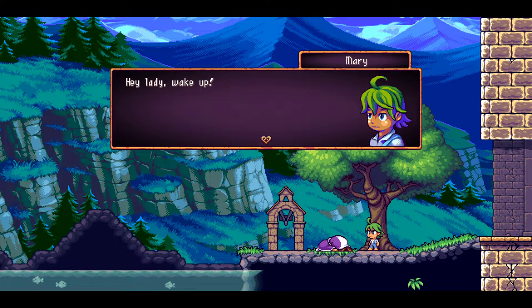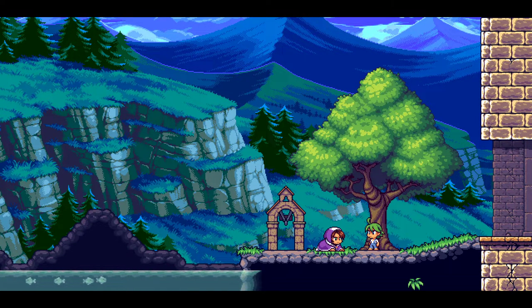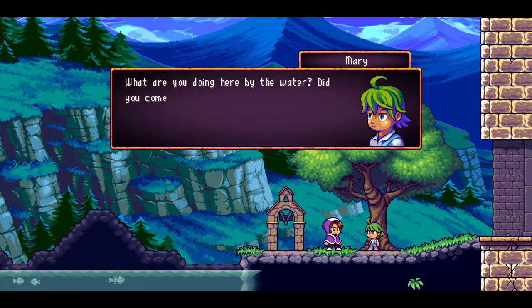One-off video stuff like that — views don't really matter as much, but if you're committing to a 40-episode month-plus long Let's Play, it starts to weigh a little bit. An NPC calls out: 'Hey lady, wake up!' Don't call me Lady, green-haired Monster Boy. 'What are you doing here by the water? Did you come on a ship?' Clearly I didn't come on a ship — you see there's mountains over there.